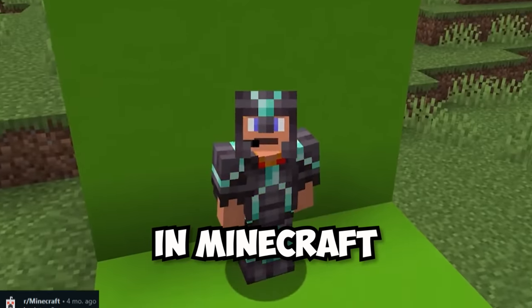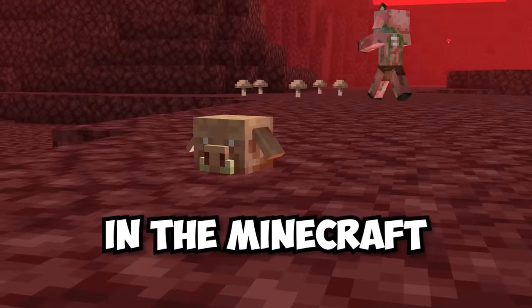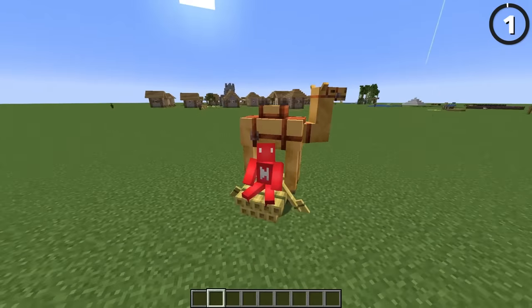Here's how you make RGB armor in Minecraft. And these are the seeds you'll find from the new Sniffer mob. This is every new thing you'll find in the Minecraft 1.20 Trails and Tales update, starting with the camel.